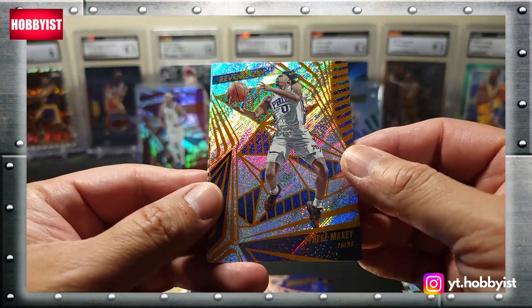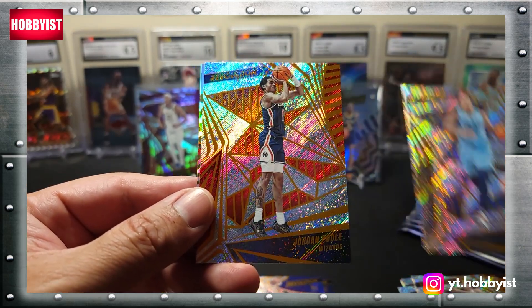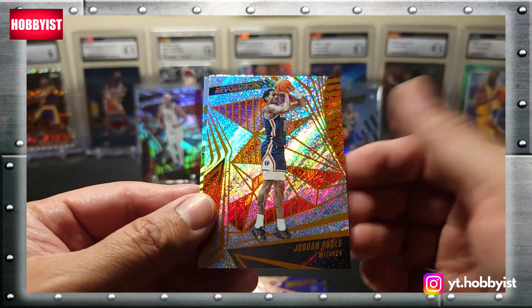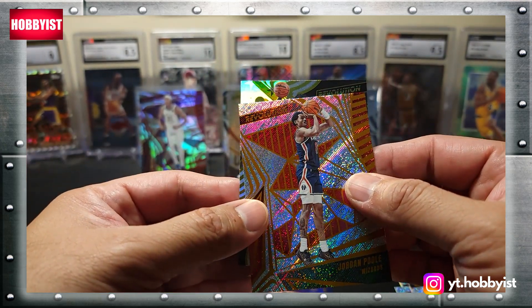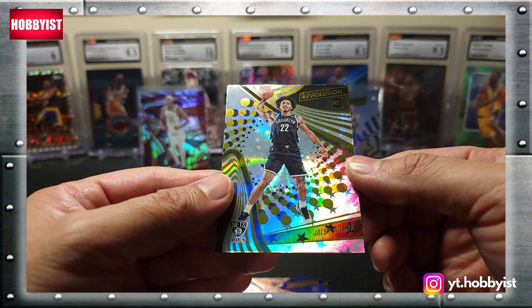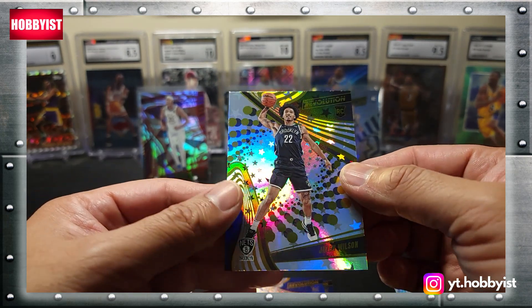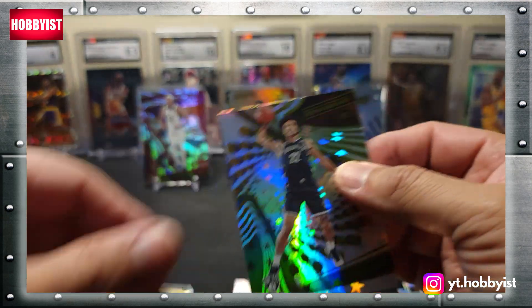Next up is a Tyrese Maxey — pretty nice looking card. Desmond Bain, Jordan Poole — see if he can turn things around — and a Jaylen Wilson, that is a rookie, that is the Astro. Yes, that is an Astro parallel.